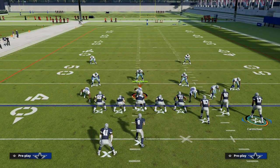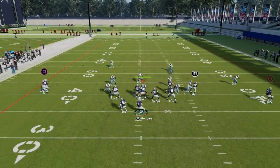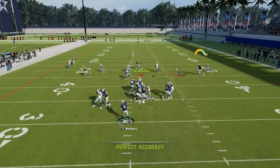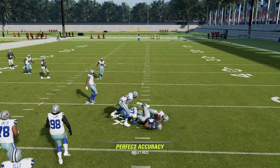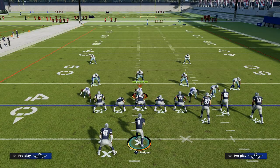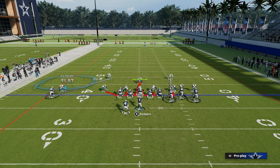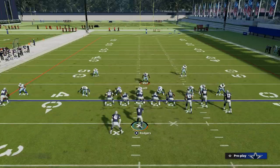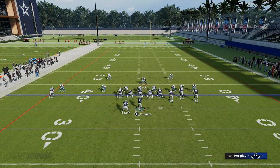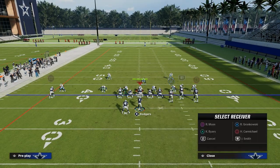Against zone, this play spaces the field and creates a natural high-low. Your slant route will also beat man on the cut, as you saw right there. They're going to have to make a lot of different adjustments to defend this in man coverage — specifically, they'll need something like a cloud flat and a hard flat defender for the tight end route, and then they're going to have to user the shallow slant route themselves.